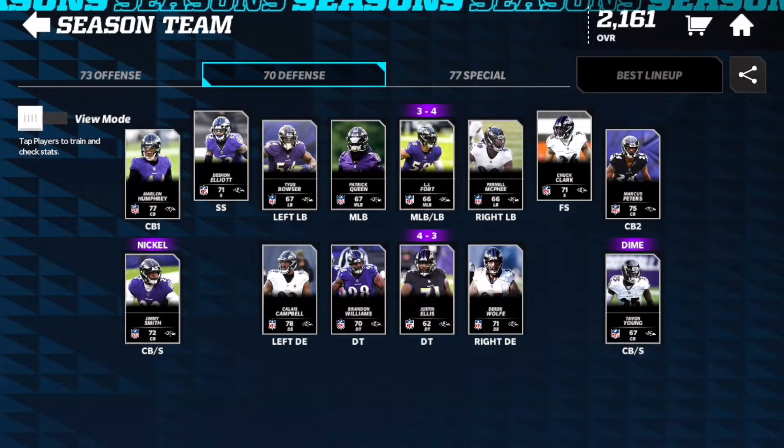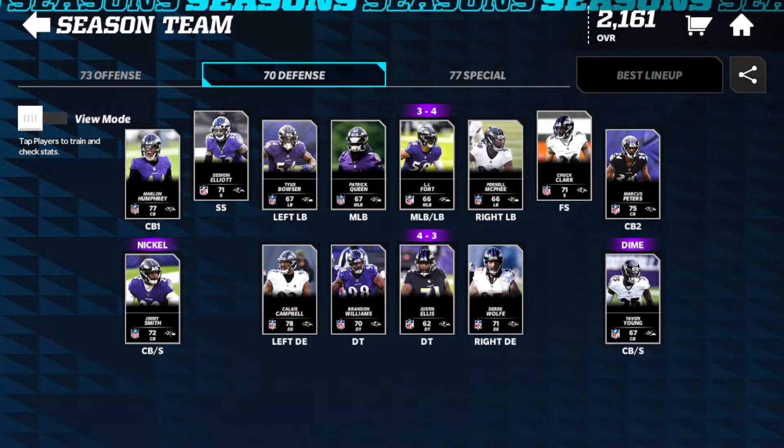Our defense is also looking strong, other than our linebacker core. On the D-line we have Calais Campbell, Derrick Wolf, Justin Ellis, and Brandon Williams. At linebacker we have Tyus Bowser at left outside, McPhee at right outside, Patrick Queen at middle linebacker, and LJ Fort also at linebacker.